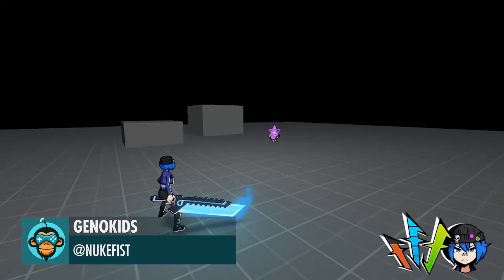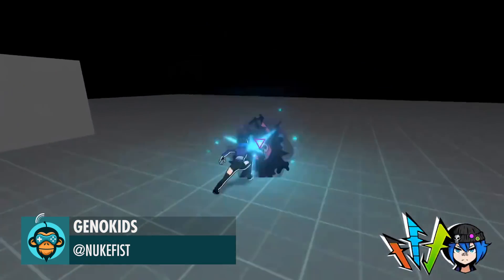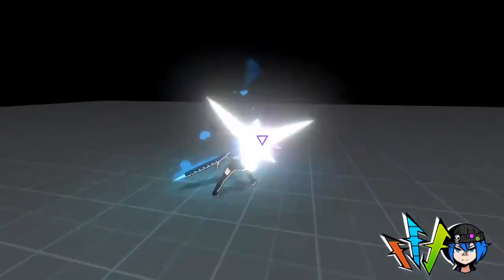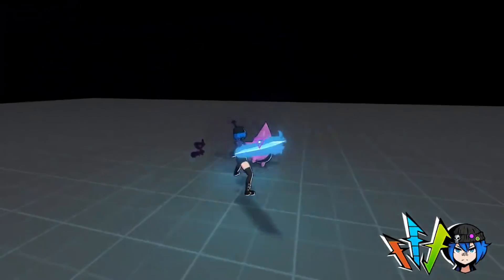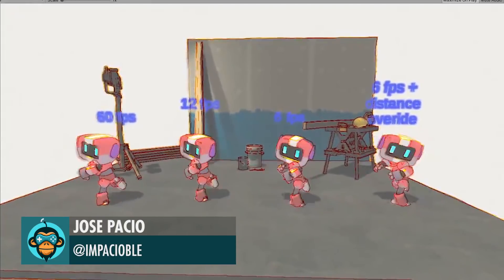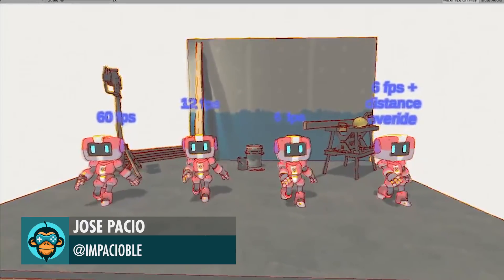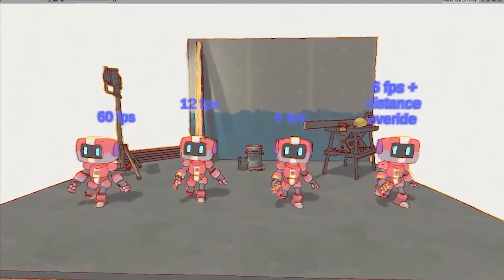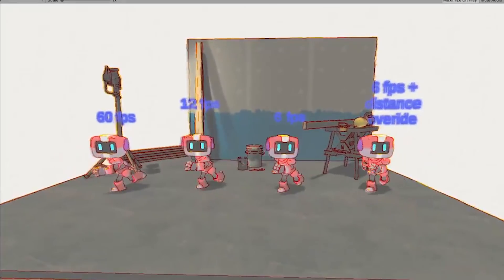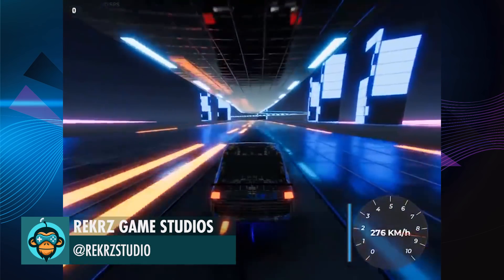Updated guard mechanics by Genokids. Working on a low frame rate tool for Unity's animation rigging system by Jose. Working on a new level cityscape at dusk by Wreckers Game Studios.